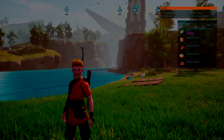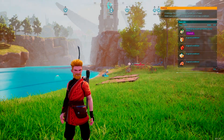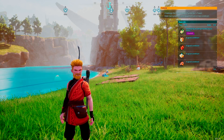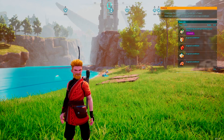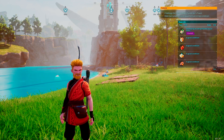Hello everyone, welcome to our Palworld survival guide. We're talking about medical conditions today — status effects that you might see some of your pals get one way or another, and how to cure them. You can see at the top right that I actually have a pal right now who has a medical condition that I need to cure. There are 11 medical conditions your pal could potentially suffer from.